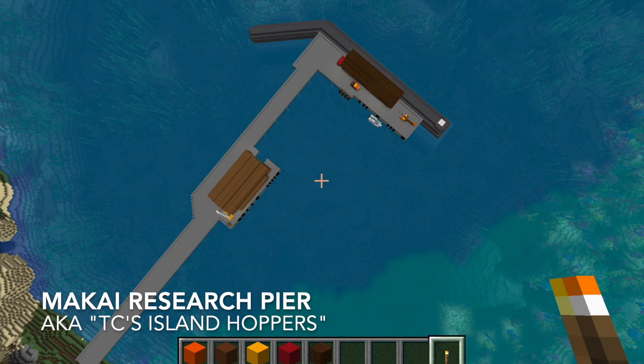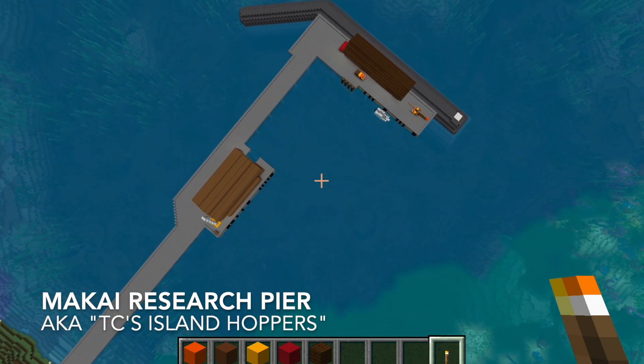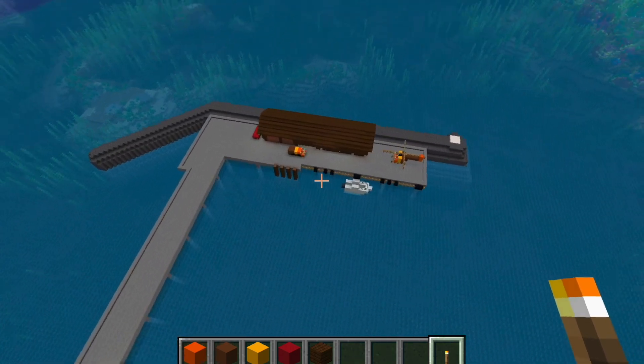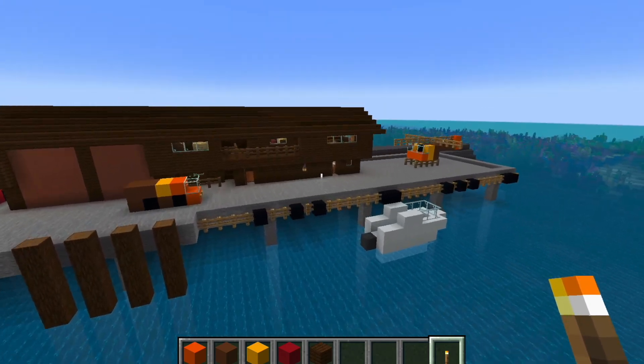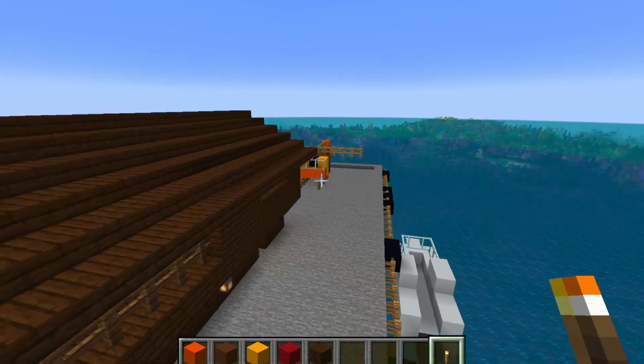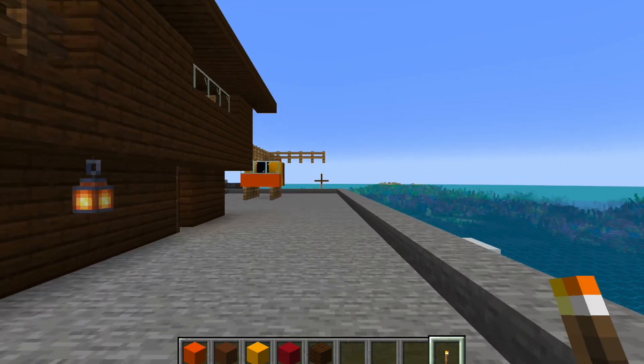This is a Minecraft model of the Makai Research Pier. The pier serves as the location for TC's Island Hopper's helicopter charter in the TV show Magnum PI. This map is a free download for use with Java editions of Minecraft.